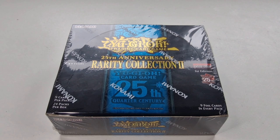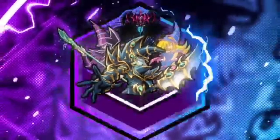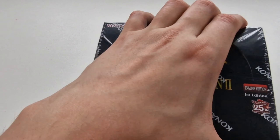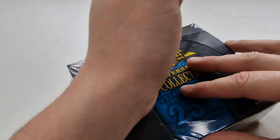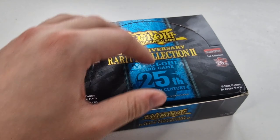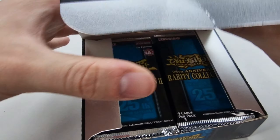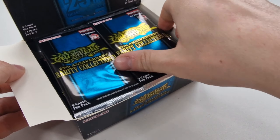Welcome back everybody to Rarity Collection 2. We are back with Konami's newest release featuring 79 new cards at 7 different rarities. We've got quite a bit of value in this one — Access Code Talker, Magician Souls, D.D. Crow and Lockbird, Red-Eyes Dark Dragoon, IP Masquerina, Apollosa — tons of good cards, which reflects the price, as these are very expensive compared to the previous one.